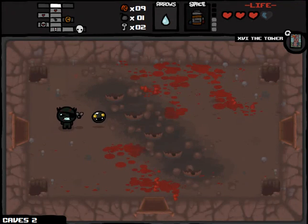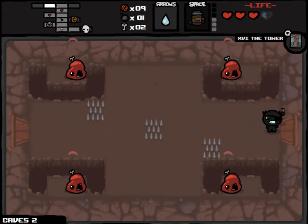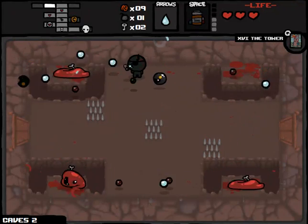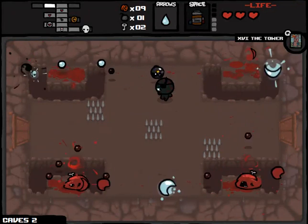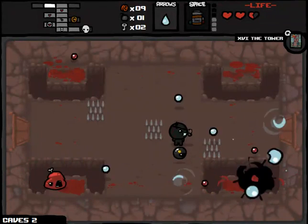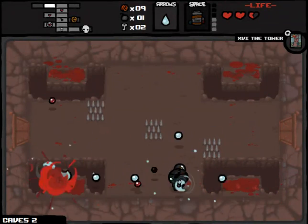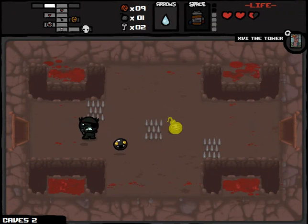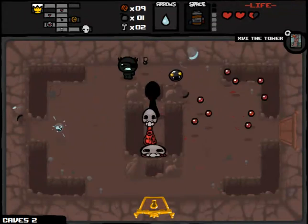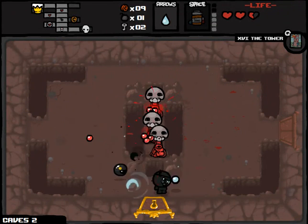Looks like my graphics changed for a minute in that room — my detail went down, which is fine I guess. It's starting to lag a little bit, starting to chug is the word I was looking for. It took a lot of damage in this room, but that's okay. Just gotta find the item room now. So much for the cave boy achievement, as usual.